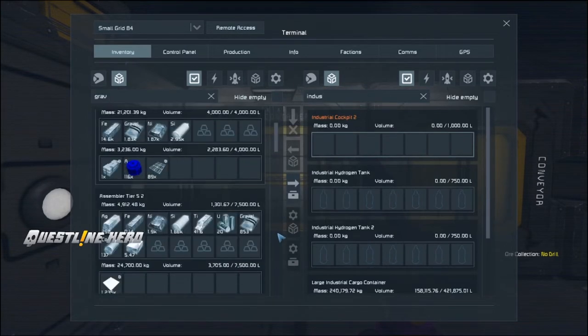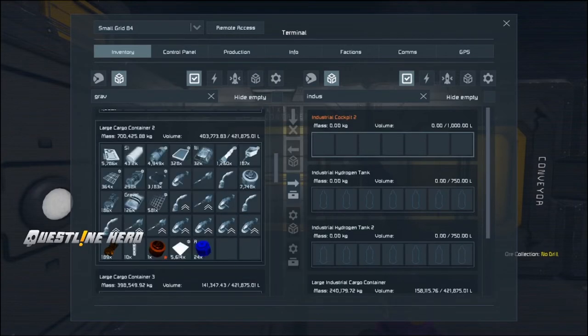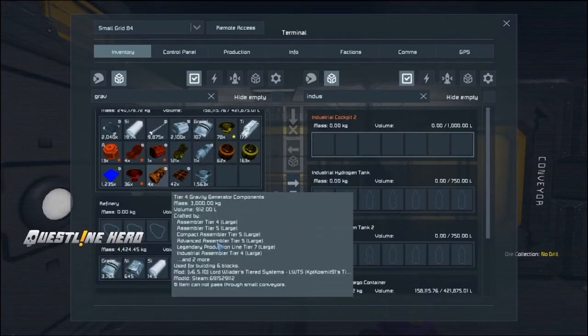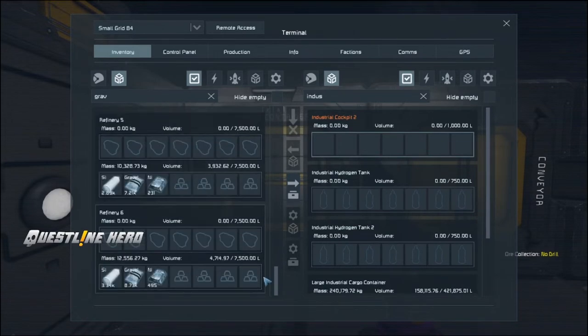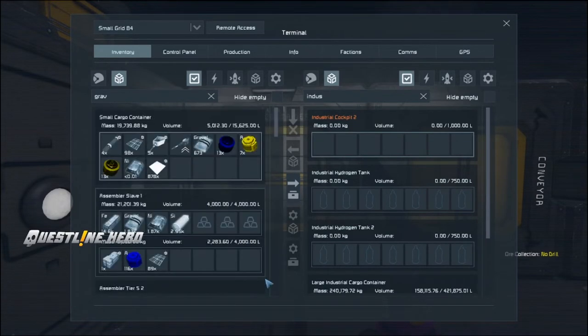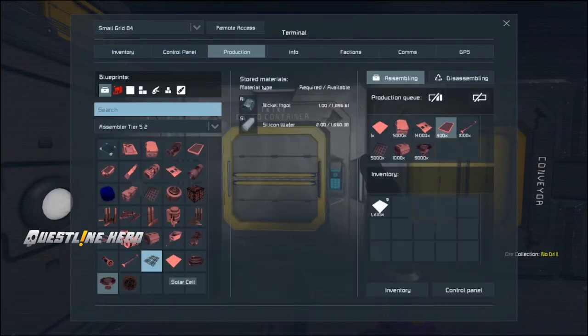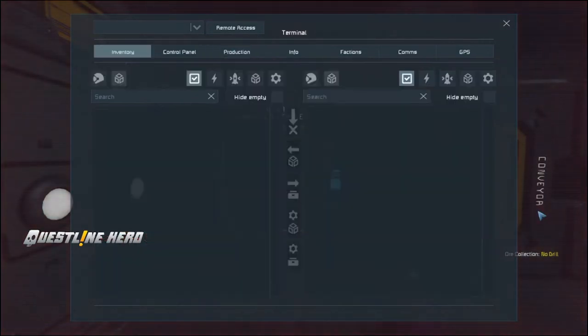Looking for gravity components — we don't have any. I'll queue up about 100 gravity components. These require cobalt, silver, and gold to make.